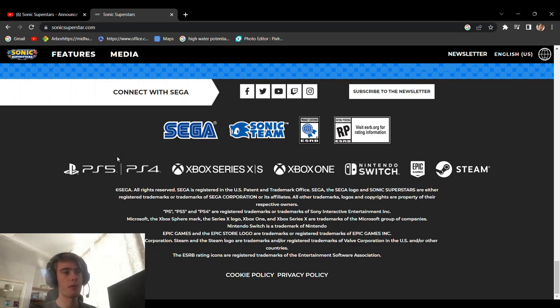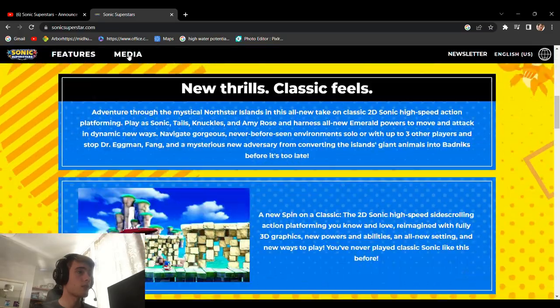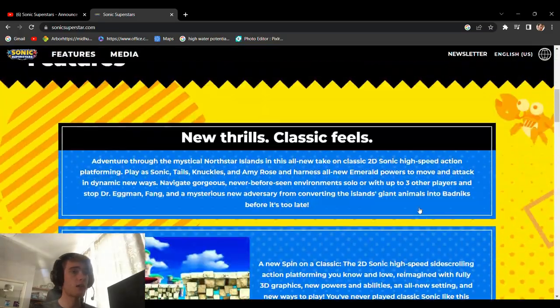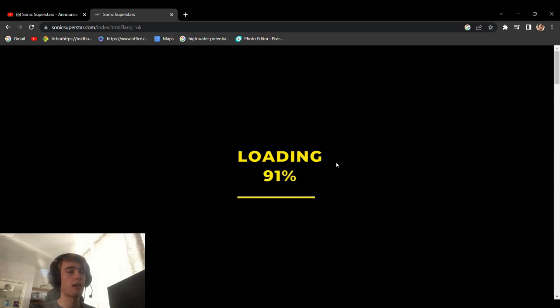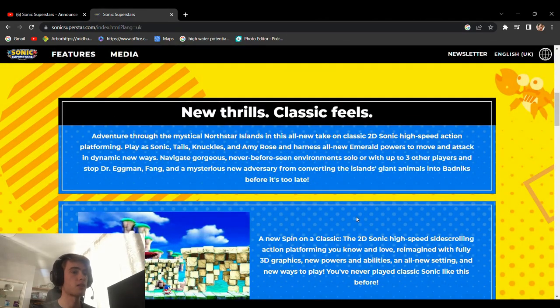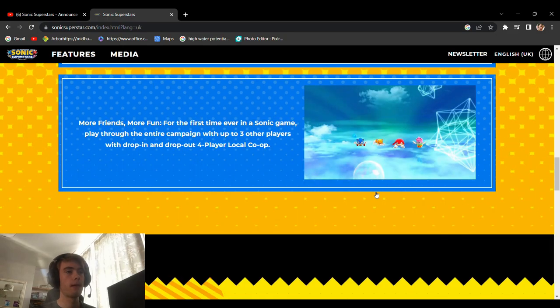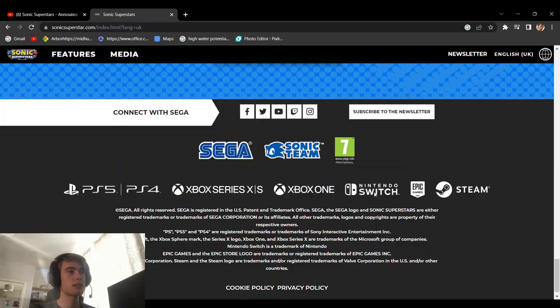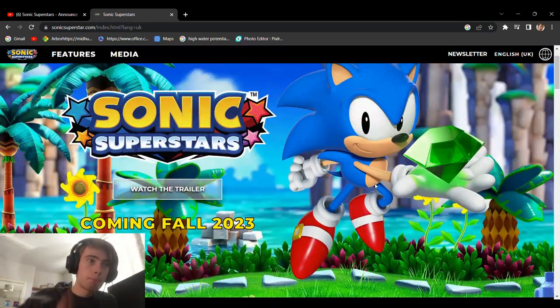It's on literally all platforms — PS5, PS4, both Xboxes, Xbox One, Switch, Epic, and Steam. So literally if you own anything you'll be able to get this. That's the full website. I wonder if I switch to English UK if they'll change his name to the superior Nack. No, it stays as Fang. I don't really know what the difference is. But okay, there will certainly be no difference in that at all.